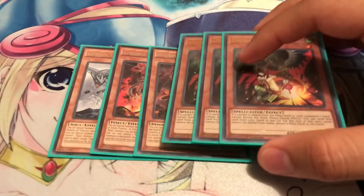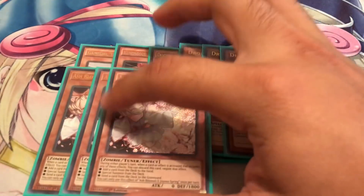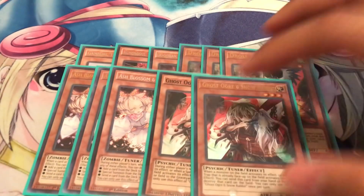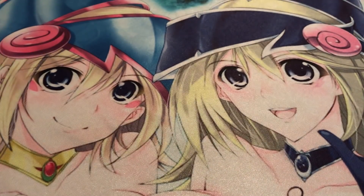For the hand traps, running triple Droll, triple Ash, and double Ghost Ogre. Pretty solid cards. Ogre is a good way to get rid of floodgates and clear up boards in general. Electromite's now at one, so you definitely want to Ghost Ogre that Electromite as quickly as you can. Definitely great cards to run and pretty important staples.